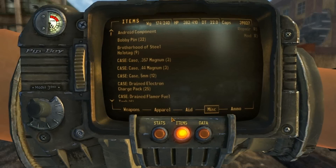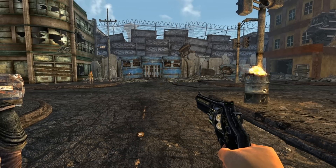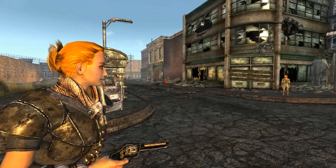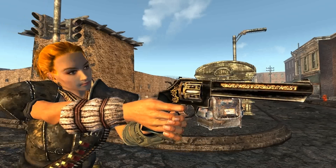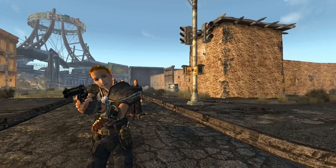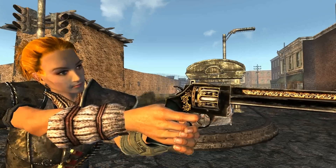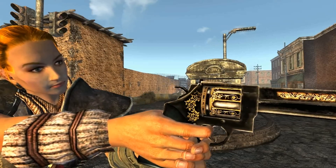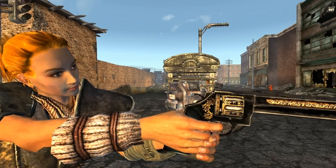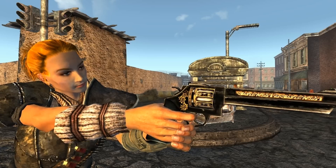The next mod I have for you is a weapon mod called the Cavalry Revolver mod, sent in by Mr. Tupid Kickass — sorry if I butchered that. This adds a really cool looking revolver to the game. You can see I'm zoomed in on it right now — this is as it comes, no mods to make it look better or anything, this is just the weapon itself. It is really, really cool looking. You can see that gold filigree on the barrel there. It's hidden away in Nipton, and the guys there are carrying it — it's just a pretty sweet weapon overall.